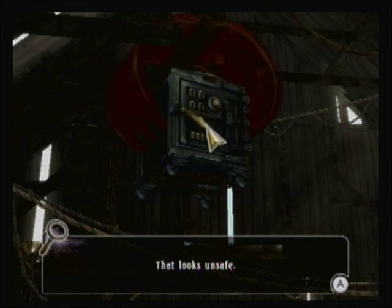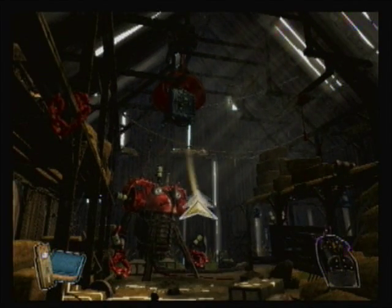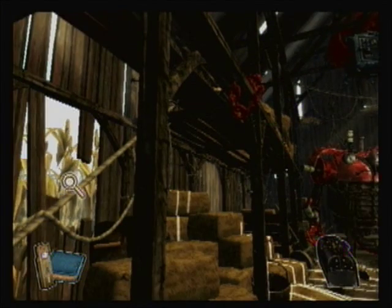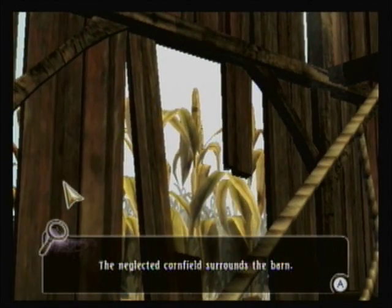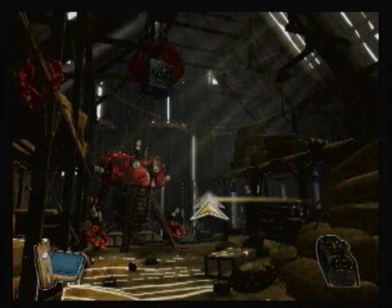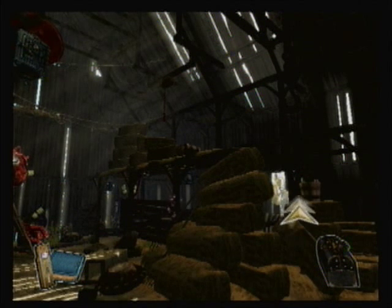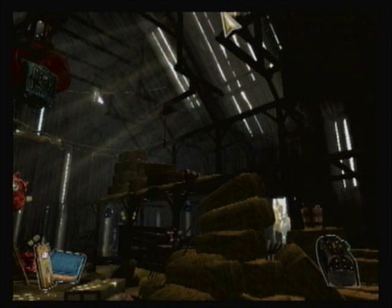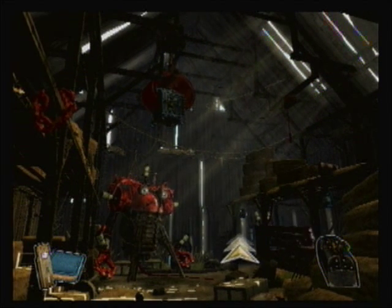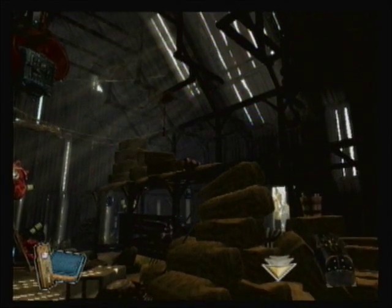So there's a safe there. When I saw that initially, before we actually did this playthrough, I was thinking it was like an engine or something for that robot-looking thing. Doesn't look like there's anything else we can do initially, so I'll head this way.